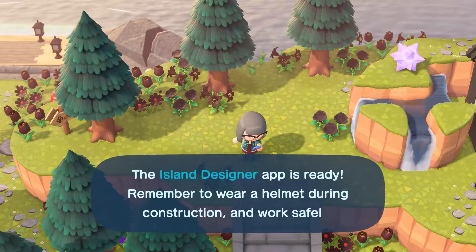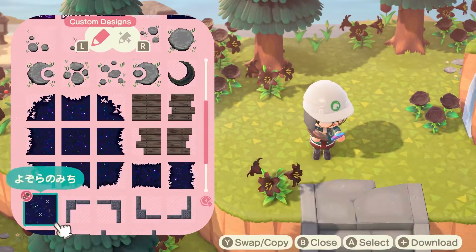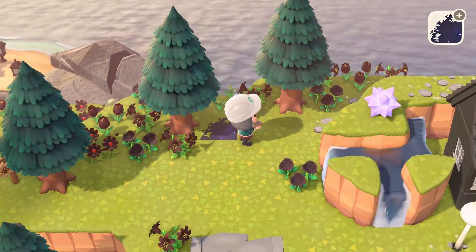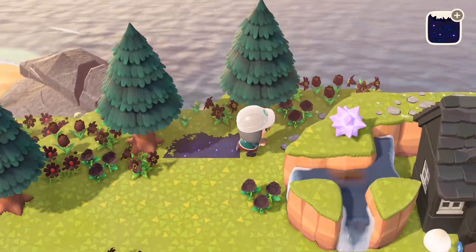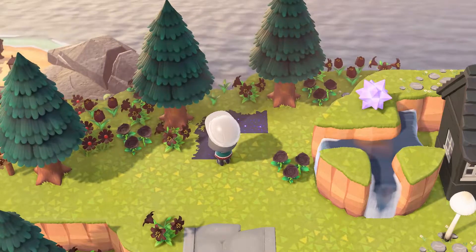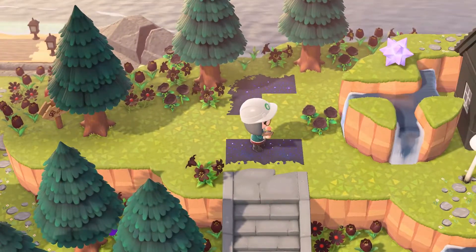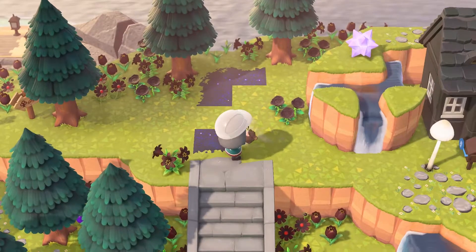I've never laid down anything that is sort of in this kind of the path style. In this case, I chose this one by a creator who I'll link below. How does this even work? Should I start with corners first? I think that's what makes sense. I'm using the island designer to lay this down because it's a little more exact. In hindsight, this is probably going to have to be a corner, I think.